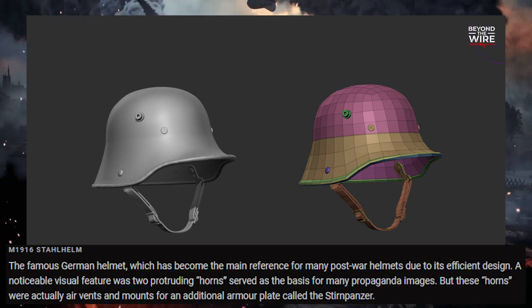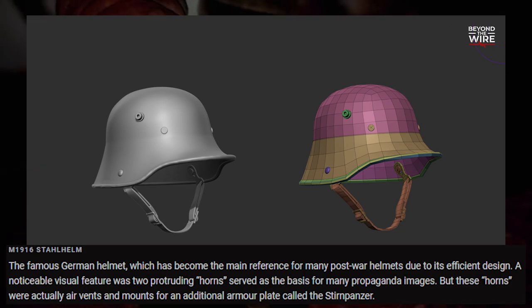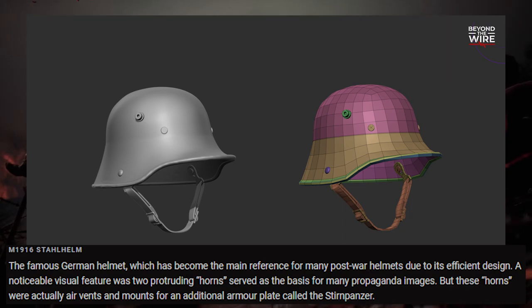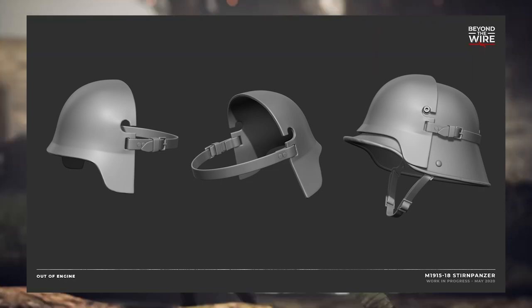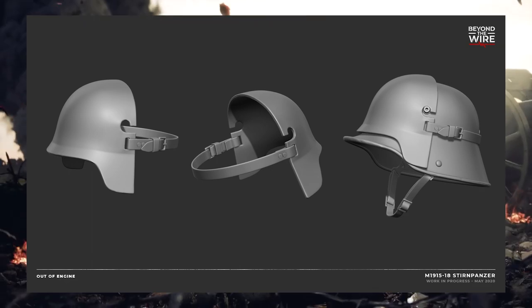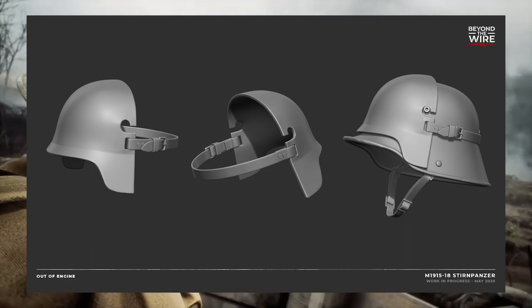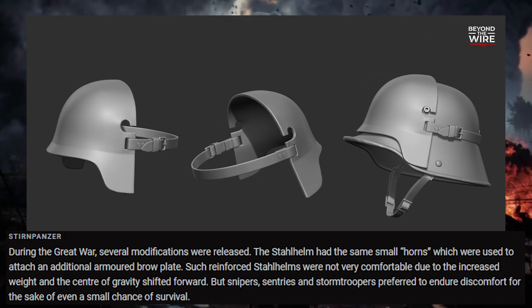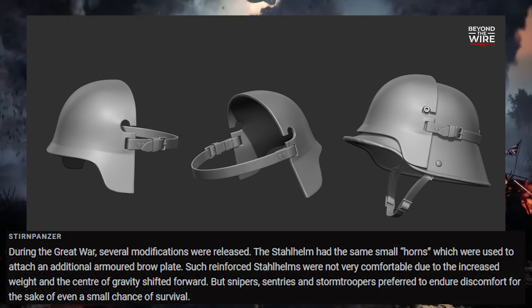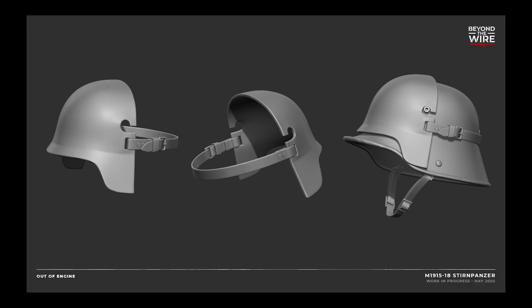They always talk about the horns on the side of the Stahlhelm. These always get associated with Nazi Germany, even though it was made in World War I. The horns are actually there for ventilation and attaching other stuff — specifically the Stirnpanzer, which is a front plate for the helmet, designed to actually try and stop some rounds hitting you. The reinforced Stahlhelm was not very comfortable due to the increased weight and center of gravity shifted forward, but snipers, sentries, and stormtroopers preferred to endure the discomfort for the sake of even a small chance of survival. That makes sense for snipers, because obviously you probably only got your head showing.